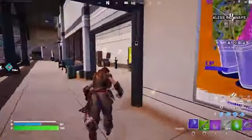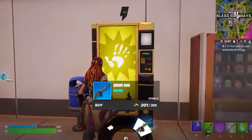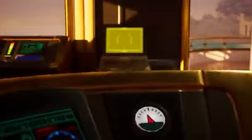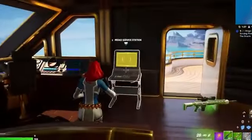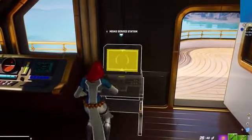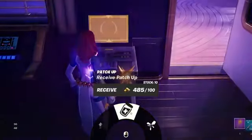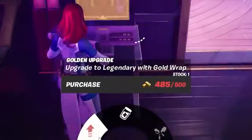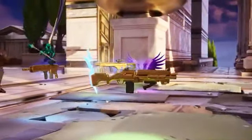You'll also find a new Midas vending machine, and these are all over the map right now and pretty hard to miss. It's got his famous handprint on the front, and it sells you the new drum gun along with a bonus item like a pistol. But there's also a Midas service station unlike anything we've seen before. With the right amount of gold, this place will let you buy a rift to escape, provide a heal-up service, or — my favorite part — upgrade the item in your hand to legendary. Literally a taste of the golden touch.